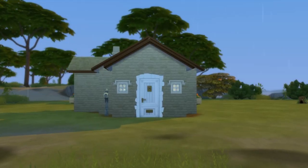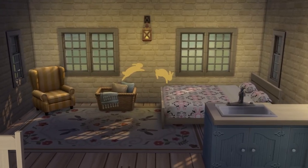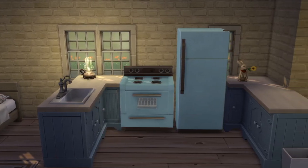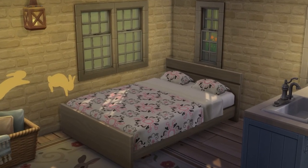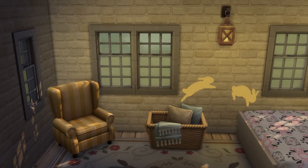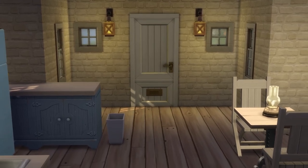You'll want to start with a small cottage that just includes the necessities. While you can decorate this how you wish, you must choose one of the worst options available when it comes to anything that has a big impact on your sim's needs. So generally that includes their bed, fridge, stove, toilet, shower — make them all really bad. You should be able to keep costs around or ideally below 10k simoleons.